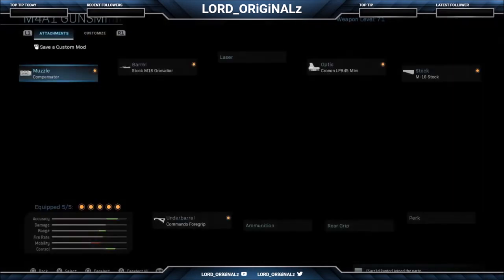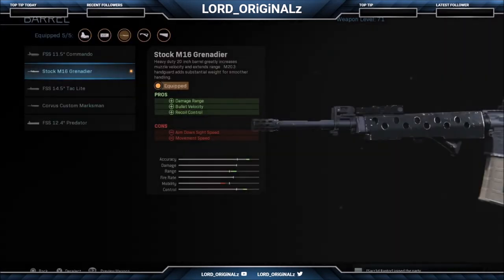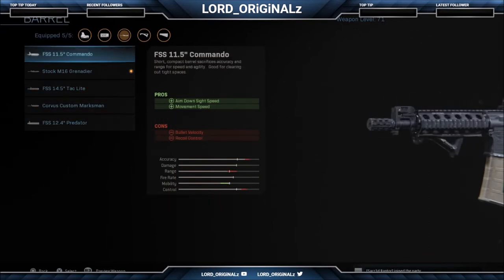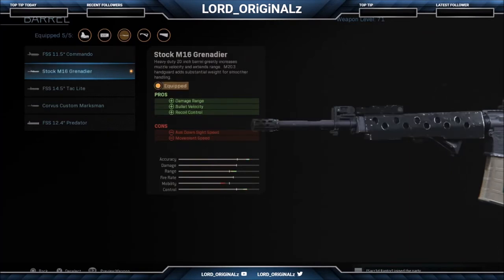Next we'll head to barrel. There were a number of barrels I used to use - the custom marksman and the commando one - but the stock M16 grenadier seems like the best one for me personally because it's just longer. The pros are that damage range, bullet velocity, and recoil control are all increased. The cons are that aim down sight speed and movement speed are reduced, but that's okay on an AR since you're not running around the map too much.